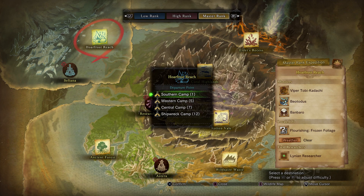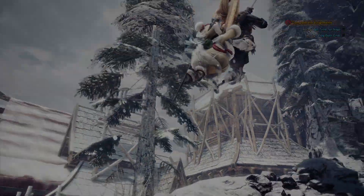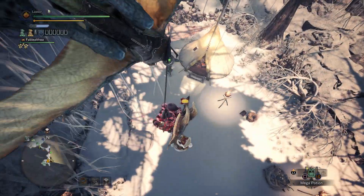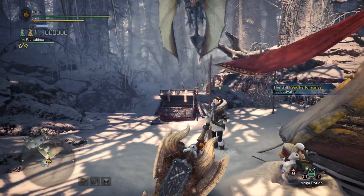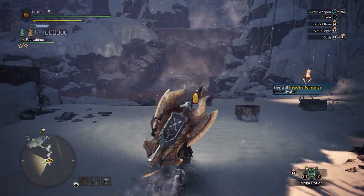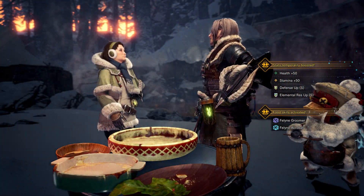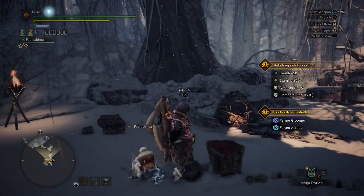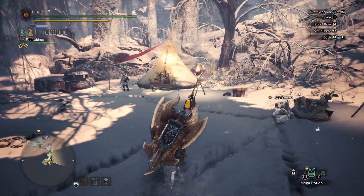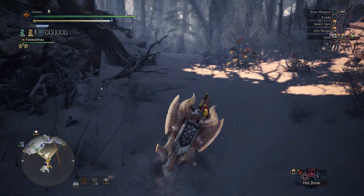Let's just head out there. I guess we could just go to the southern camp. We don't need it, but I guess I'll give food — I'll take the five seconds. I will need a hot drink, which I still have. Use that.